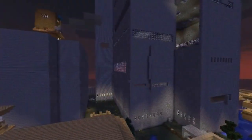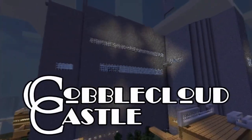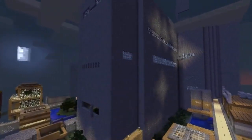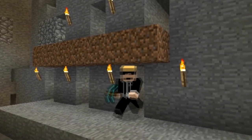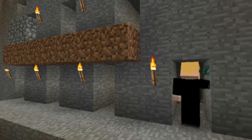Cobble Cloud Castle, located in the city of Yellowtown, is easily the largest vanilla-made structure on Musecraft. At a rough cost of 300,000 cobblestone, it would take over 40 hours of straight mining with a diamond pickaxe to collect the necessary resources to build another one. Luckily, its builder, Ethosaur, had time.